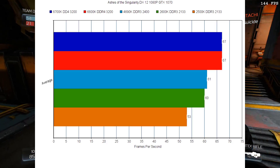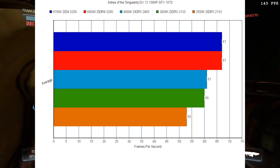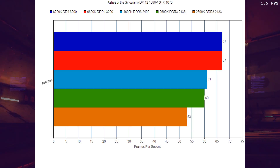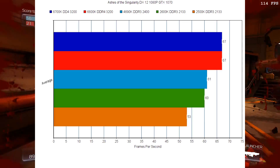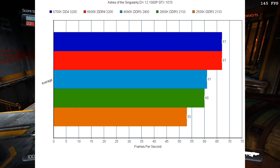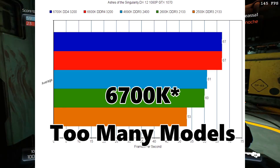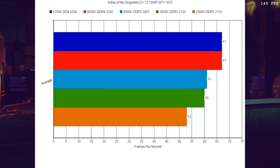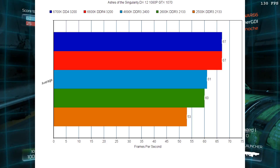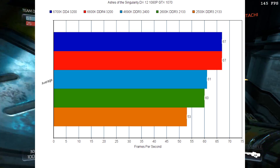We're going to start off our DirectX 12 benchmarks with Ashes of the Singularity, the big one that everybody uses as it was pretty much the first benchmark out there. Looking at the 6700K and the 6600K, they're identical — they've tied. The 4690K is just a sliver above the 2600K, and the 2500K is far behind the rest. The 6700K and 6600K have clearly hit a GPU limitation, as hyper-threading does help a decent bit, as you can notice with the 2600K versus the 2500K. Since we see no gains on the 6600K, that means 67 frames per second is the maximum that the GTX 1070 is able to push out on Ashes of the Singularity. We do notice that the benefit in DirectX 12 does seem to favor instructions per clock, as the 4690K is actually faster than the 2600K in this particular benchmark.